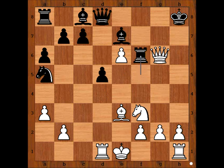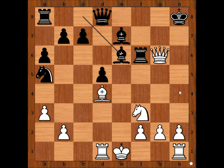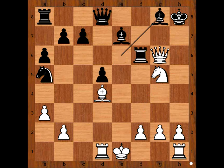Rook to f6 attacking the queen. Bishop to d4 pinning the rook. Bishop takes pawn on e6, knight to g5 — threatening checkmate. Bishop to g8. It is white to move; white played a move and black resigned. The move is queen to h6. Black resigned.